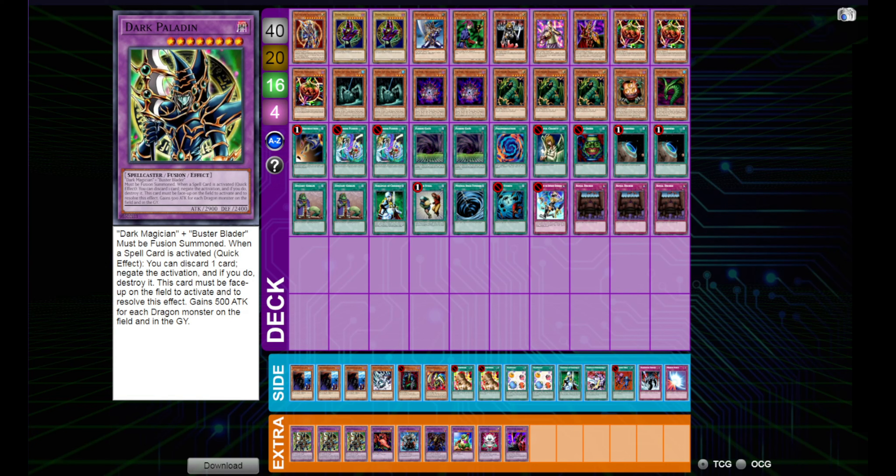Today we are trying out a little bit of a different build of a deck that I've had on the channel before, and it is Dark Paladin — the OG Dark Magician Fusion that everybody loved. He does have quite the effect where you can discard one card and negate the activation of a spell card. Not too bad for a format